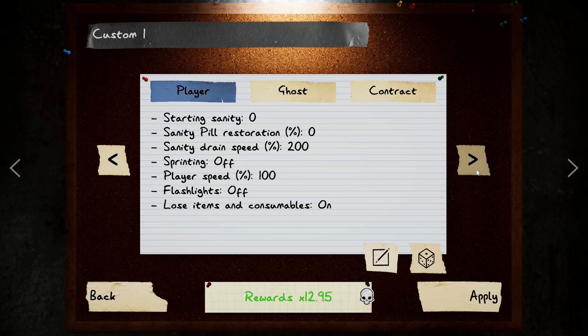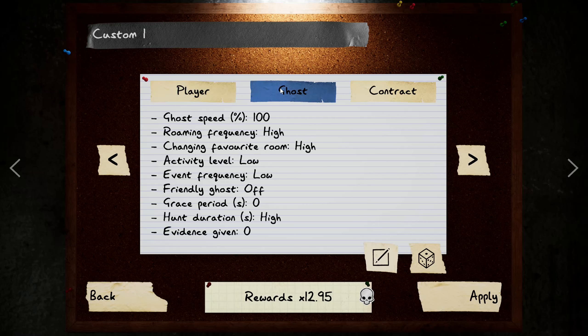The way I'm going to do this is kind of sort of cheaty — not cheating cheating — but we're going to be playing the game a little bit. We have 12.95 times difficulty and rewards, and that is from turning off sprinting. Player speed and ghost speed stays the same — no sprinting, no flashlights.